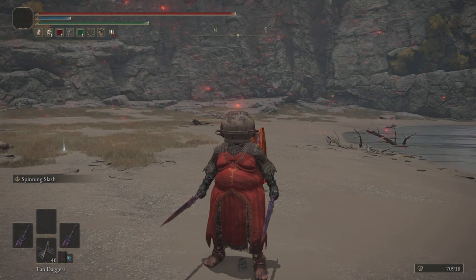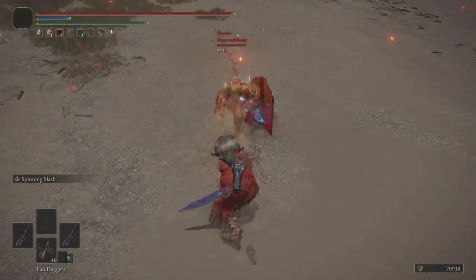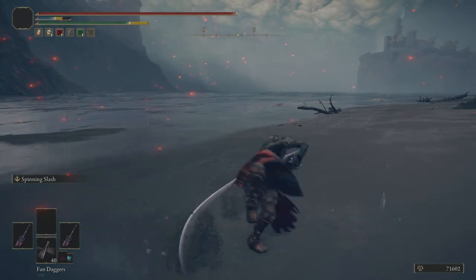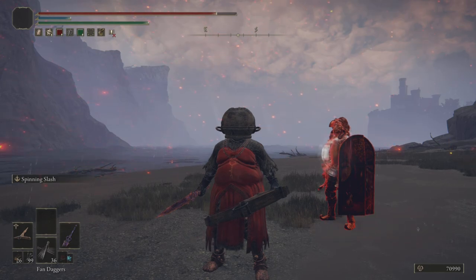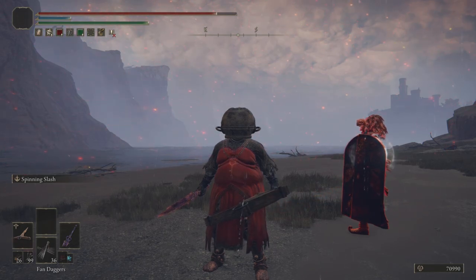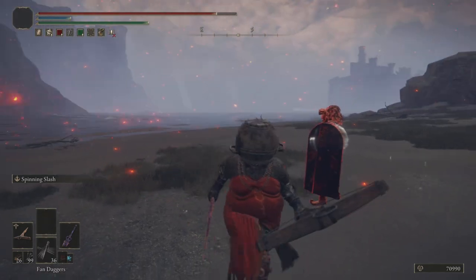Another good move on straight swords is the jumping R2 — it has a lot of phantom range. You can also use an ash of war as a mixup. It's really important to constantly apply pressure with a crossbow since it's not a high damage weapon; you want to be getting in as many hits as possible, and this will give your opponent less time to react.